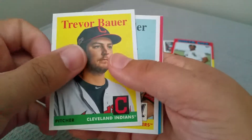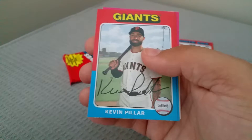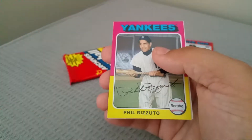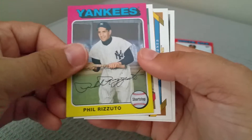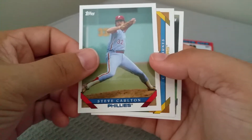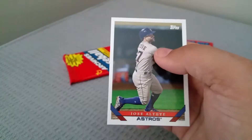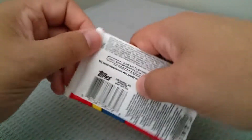Trevor Bauer, Josh Hader, Kevin Pillar, Andrelton Simmons, Phil Rizzuto. Steve Carlton. Corbin Burnes rookie. Jose Altuve. And that's the last pack.